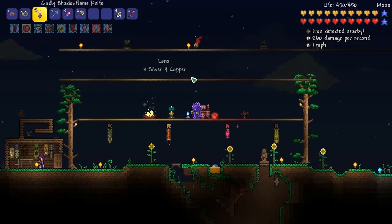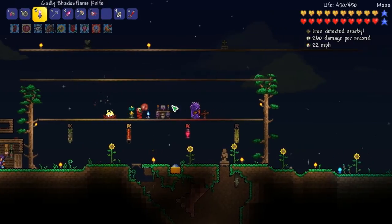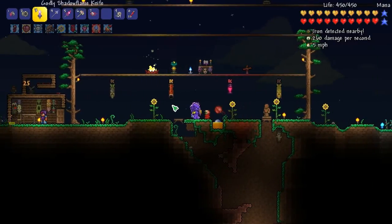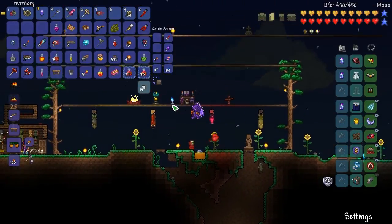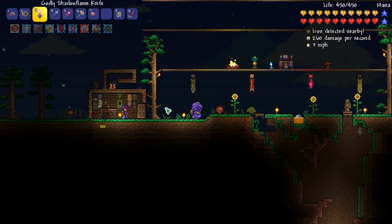Welcome back to Terraria 1.3. We're going to be taking on the Twins, and at the beginning of the video you'll see me defeating the Destroyer. We got all our potions here, got some seaweed. Let's actually switch out our pet here — put that seaweed on. Bam, now we got our turtle.